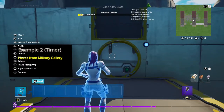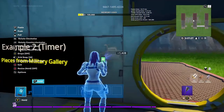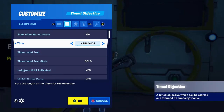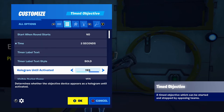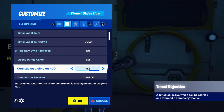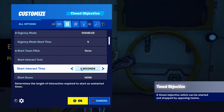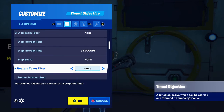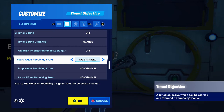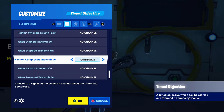Now we're going to use a timer device instead of a trigger. The timer device has a lot of settings. Start when round starts: no. Time: bring that down to 2 or 3 seconds. Hologram until activated: no. Visible in game: up to you. Countdown visible on HUD: no. Completion behavior: reset. Emergency mode disabled. Start team none, stop team none, restart team none. Now the channels — most important part: start when receiving from channel 1. When completed, transmit on channel 2.